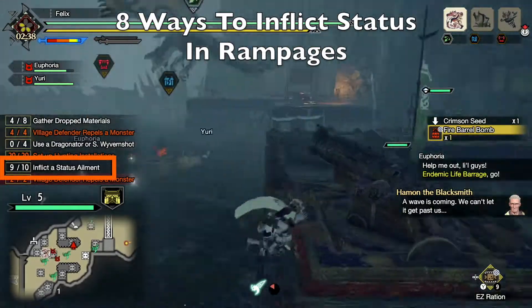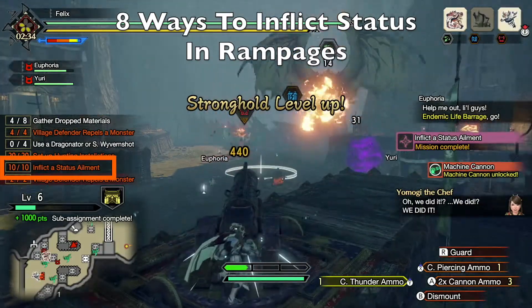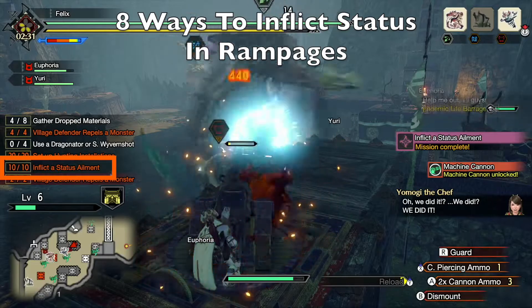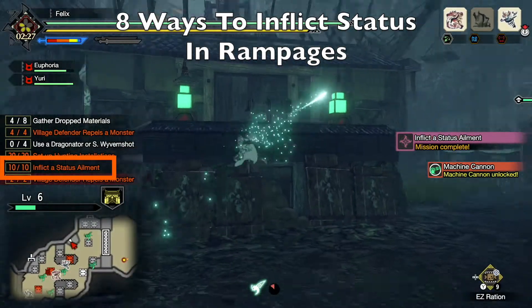Hi everyone, this is CasualHunterFelix. When doing rampage quests, you may be given the objective to inflict 6, 8, or 10 status ailments during the quest. This can be difficult to achieve if you are doing the rampage solo or with a group of random players who are not equipped for the task.